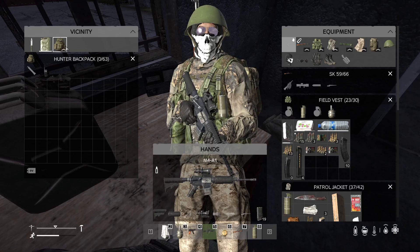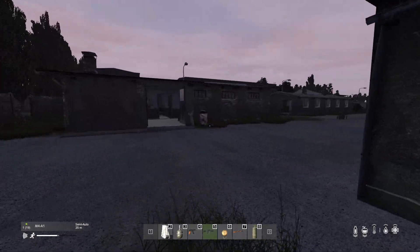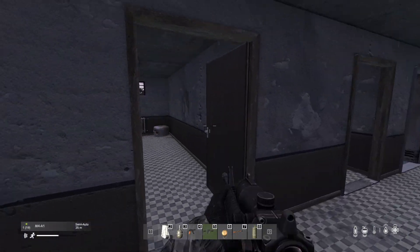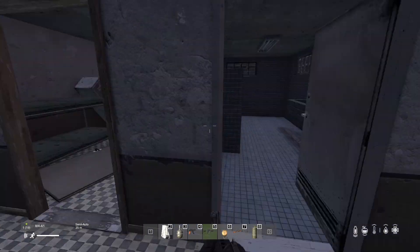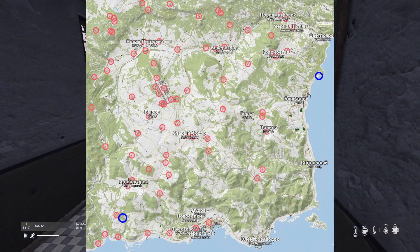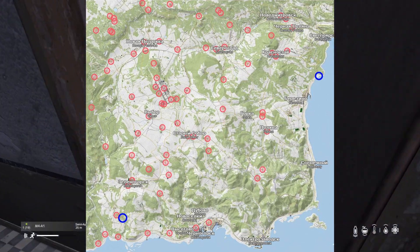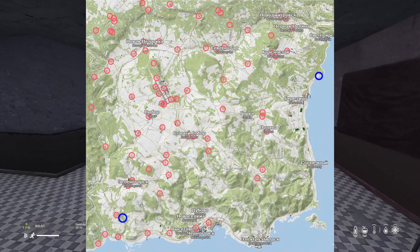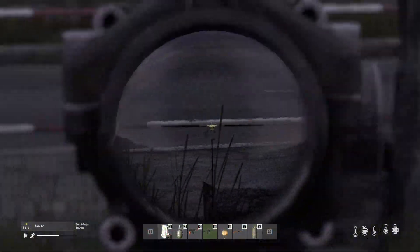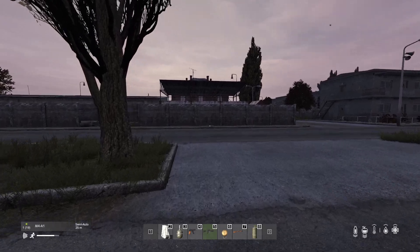The dynamic zones don't actually spawn any of the high tier loot you can get in the static zones, so whenever you're in a city and you hear gas coming, you are much better off just running away. There's no real benefit to staying unless you have a base there. Now the static zones are completely different — there are only two static zones on the map, circled in blue. These are the Pavlovo military base and, for anyone familiar with the Berezino area, the giant boat stranded off the coast. On official servers, these two areas will always be covered in gas, but they spawn some of the highest tier items in the game.